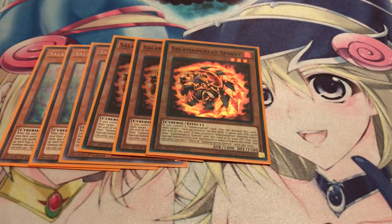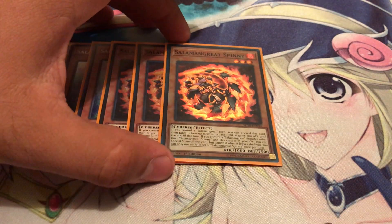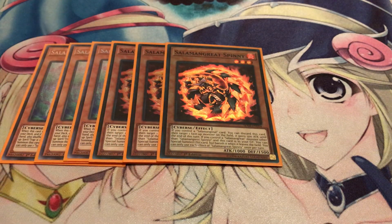Three Spinny. I definitely want to play this at three now, especially because you're going to be running Flame Buffalo and Cynet Mining. You're not required to play Cynet Mining — you can use cards like Cynet Backdoor, which also helps search out Gazelle a lot faster. He's also got a good discard effect where you discard it and give one of your Salamangreats 500 extra attack points. And the graveyard effect is just a free summon to get into that Mirage Stallio, which basically helps you turbo that out.